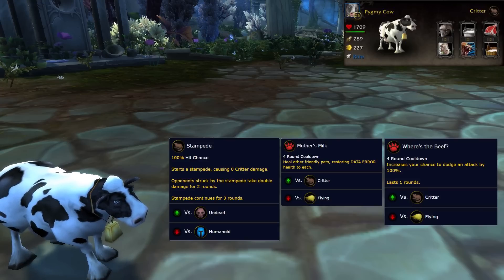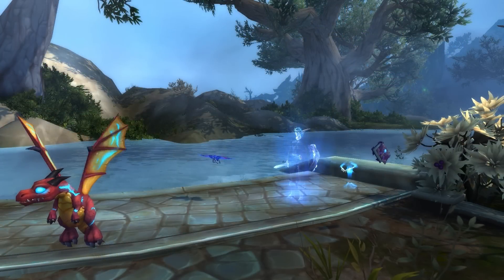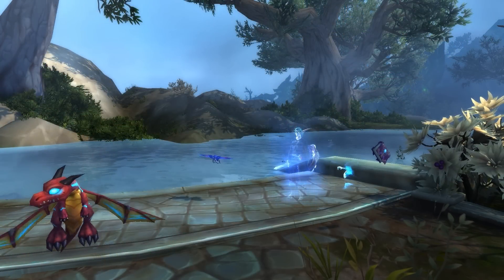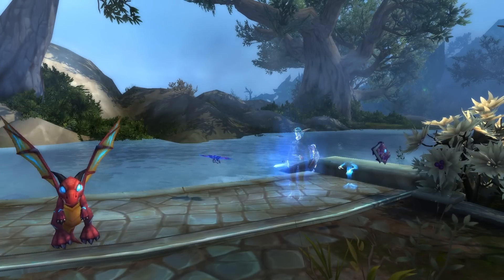If you don't have a Pygmy Cow, you can make do with a Fawn pet using Stampede, Nature's Ward, and Bleat, but it does get a bit tighter. For my leveling pet I brought a Stormborn Whelpling. This team does a lot of cleave, so bring a higher level pet with at least 800 health to be safe.